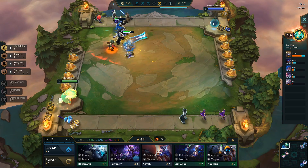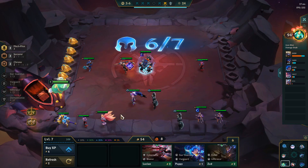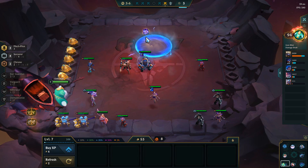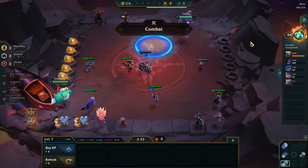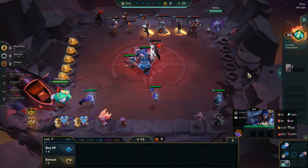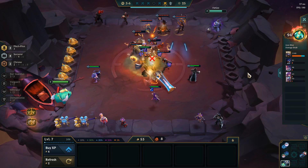Trap Claw is a very good item on a Mech — gives you some dodge, don't forget about the dodge. I'm gonna drop Poppy, go four Sorcerer with Syndra, and put Ionic Spark on Rumble. We're doing solid. I'm kind of hoping to get a three-star Twisted Fate — having three-star champions is always going to be beneficial.